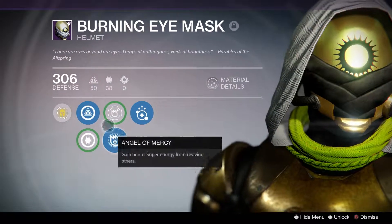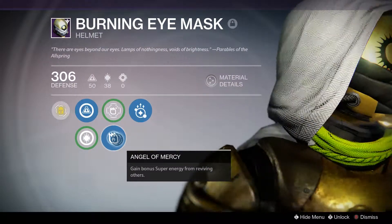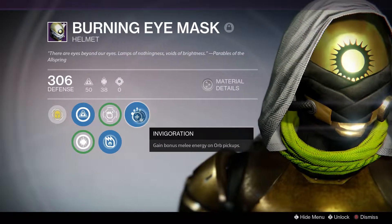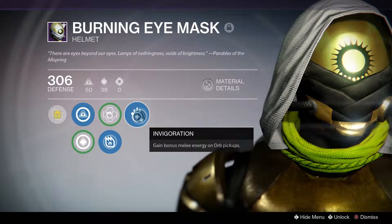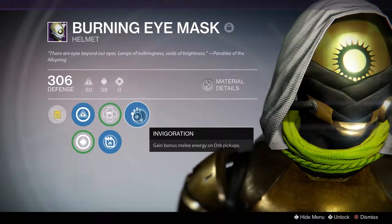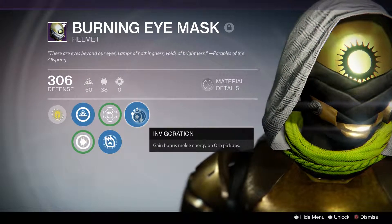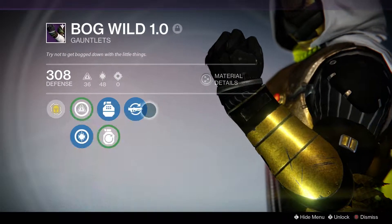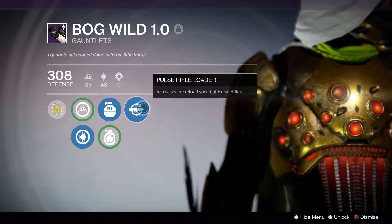I use an intellect discipline helmet with angel of mercy, so I have bonus super when I revive my teammates. I have invigoration, so I gain bonus melee energy on orb pickups, which means I get my backstab more often and that's really good. I use the Bog Wild gauntlets with intellect discipline, fastball, and pulse rifle loader.